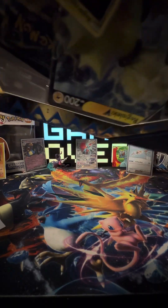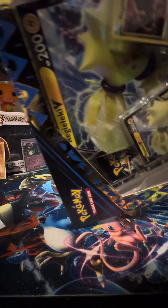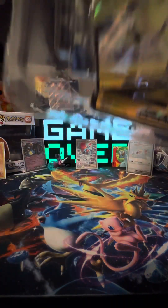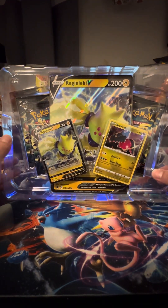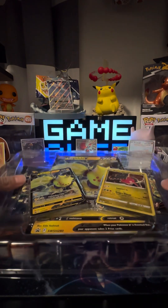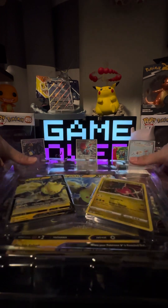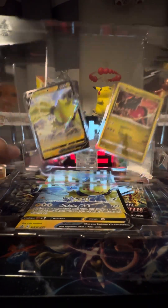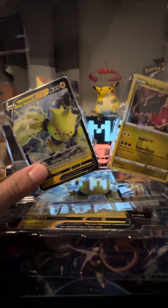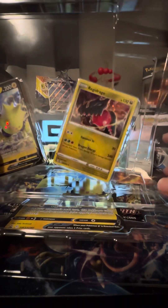We're going for gold. When you talk Crown Zenith, we're talking full arts, we're talking illustration rares. I actually play a Reggie Lucky deck, so this is going to be my fourth one I'm adding to the deck, and then our Reggie Drago holo. I'm not going to open these included cards — I'll just show you.